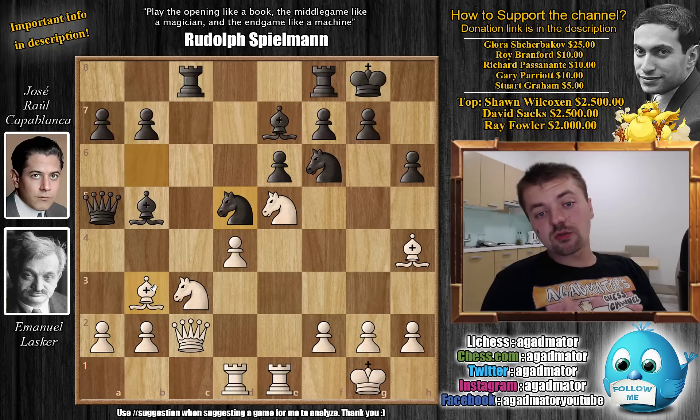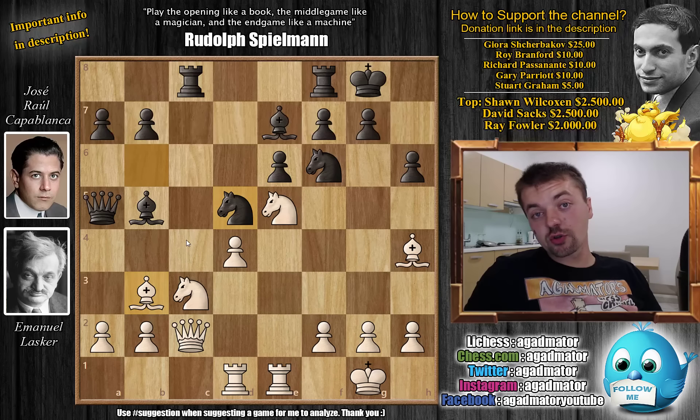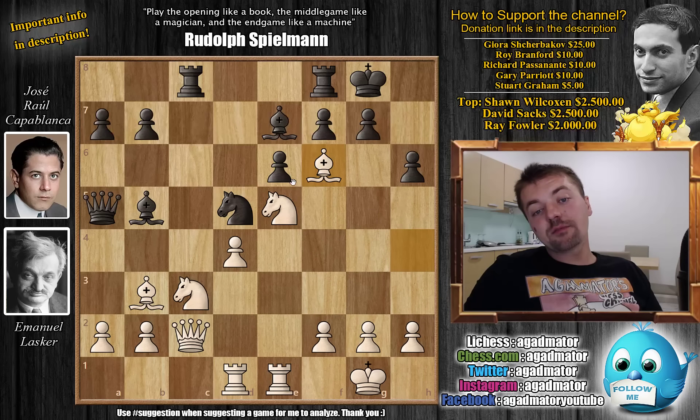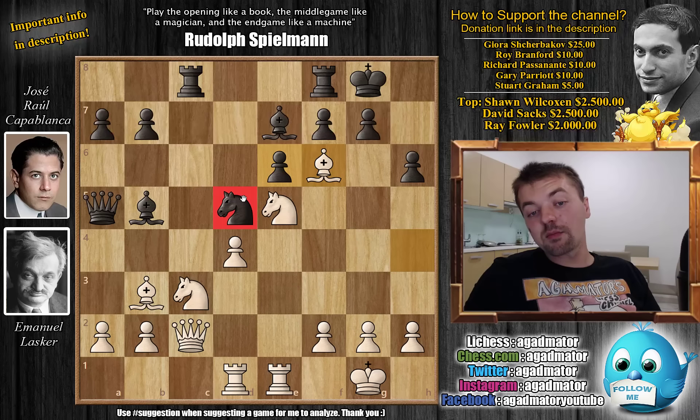For those of you who were able to find it, congratulations — you have just found a move both Lasker and Capablanca missed. And for those who just want to enjoy the show, the answer is bishop captures on f6. It's a slight improvement because here you cannot capture with the knight — you have to capture with the bishop, and then you get bishop captures on d5. But then e captures on d5 comes and the d pawn becomes a weak pawn.